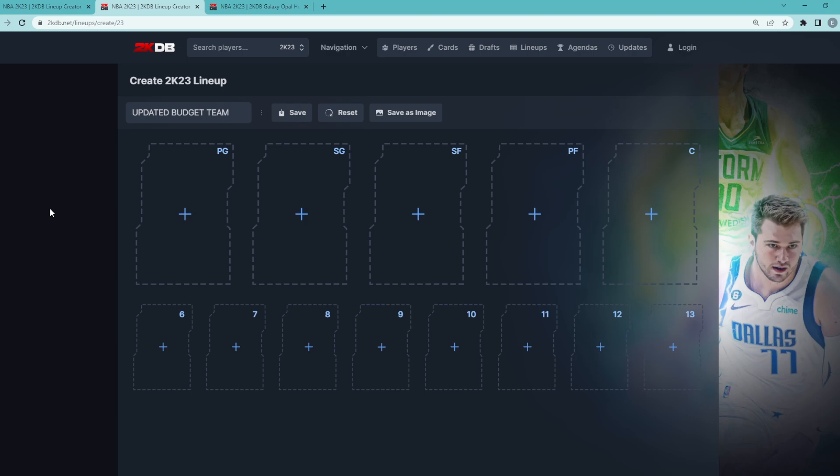In this video I'm going to be doing an updated best possible budget team right now in NBA 2K23. Yesterday we got those Season 6 super packs which really dropped the market overall, and there are so many new cards that have fallen below that 25,000 MT price range that are now considered budget cards. A budget card is anywhere from under 25 to 30,000 MT — a lot of these guys will be like 10, 15, 20k, and some might be in that 25 to 30,000 MT range.